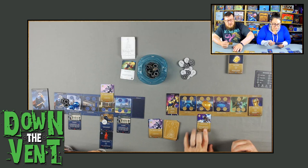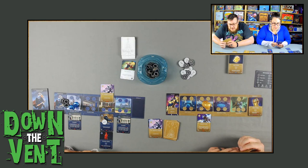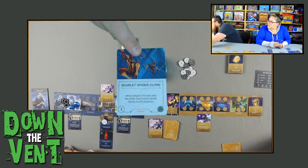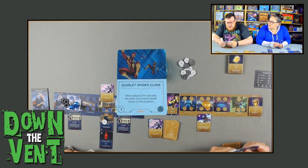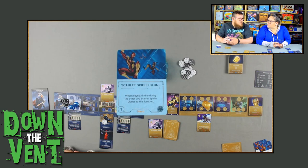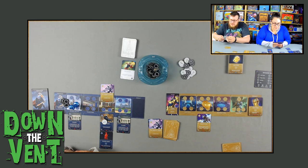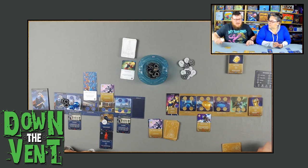Thanos takes his fate action and draws the Scarlet Spider Clone — a hero. When they come out, you find the other two Scarlet Spider Clones and put them all at the same location, which is super annoying. They're weak, but you have to vanquish three times — which could be good for Emily since she has things that let her strengthen allies when she vanquishes. Thanos sends all three Spider Clones to the Training Room. He can only gain one power at his current location and can't afford any cards, so he ends his turn.